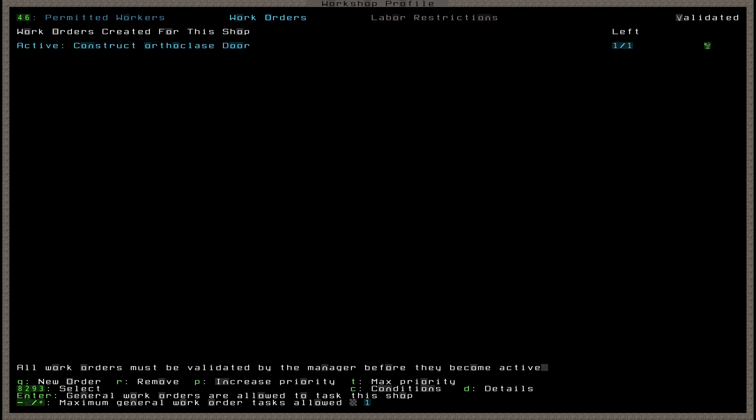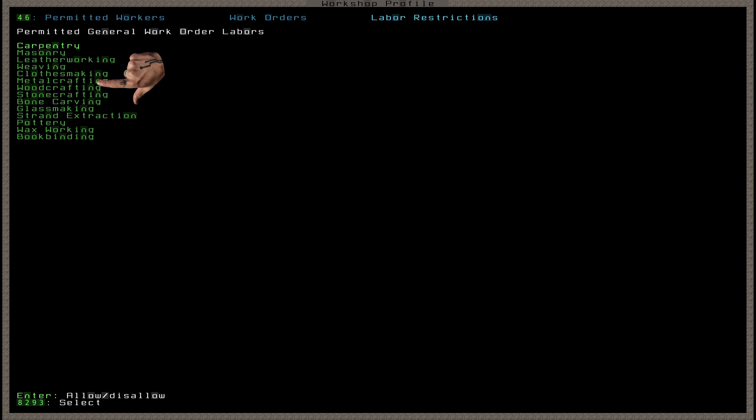Before showing how to make a work order, there's one last tab: labor restrictions. There's no labor restrictions tab at the masonry workshop, so let's jump to the craftdwarves workshop. Look at all these different kinds of labor — I can tell this workshop not to do some of them, which is useful if assigning jobs through the job list manager menu. I personally don't use that menu, so this tab is less useful for me, but it's here for anyone who wants to work through the manager to create jobs.